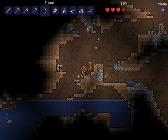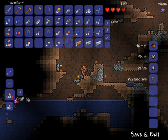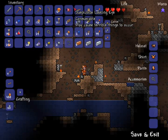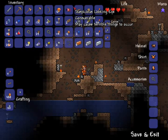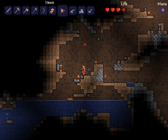Hey everyone, it's John Video here showing you how you can make the Suspicious Looking Eye. You need 10 lenses, and you get one lens as a random drop from the demon eyes. You can use this when it's nighttime outside to summon the big eye boss monster. Don't do it in the daytime though, as you'll all die.